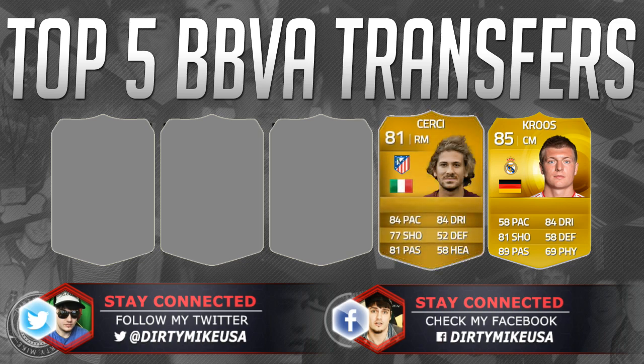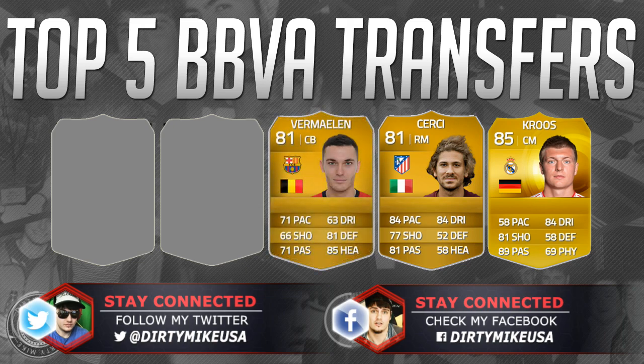At number four we've got Alicio Cerci, the Italian — and I know my pronunciation can be a little suspect. But he's an all-around great; he's going to put up numbers, he's got potential for production, he's fast, he's got good skills, he can cut inside, he's got a great left-footed shot, and don't even doubt his ability to cross — he's got the total package.